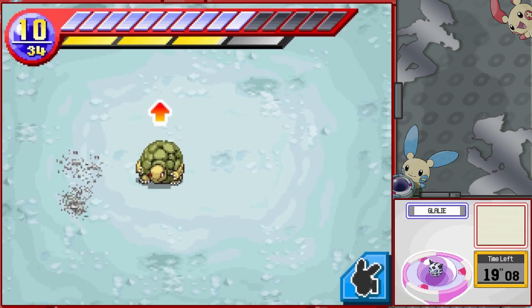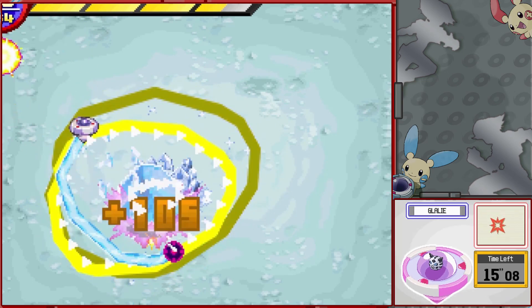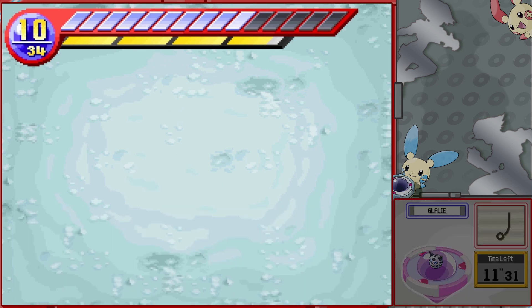Golem, being the final evolution of the Geodude line, does the same attack that the other two did. It rolls in a little bit and then it just does a gigantic throw of a boulder. Pretty slow Pokemon, just takes a lot of loops.